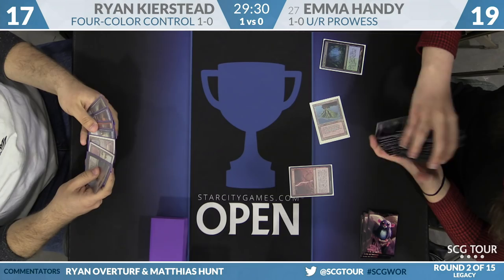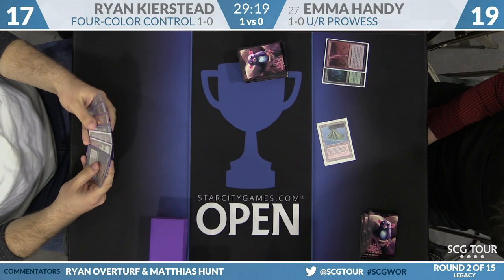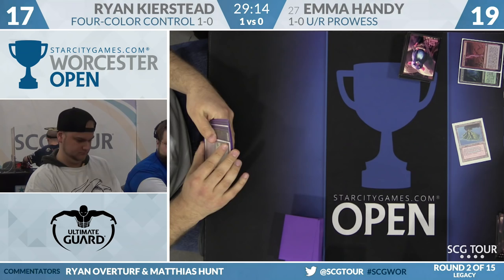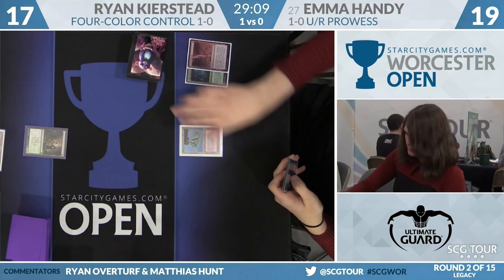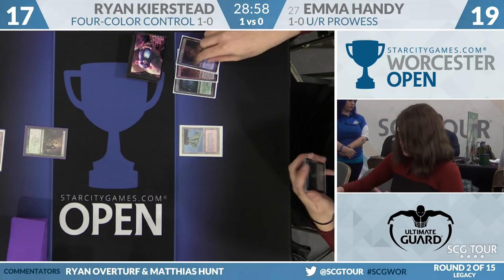Wouldn't be the least bit surprising to see a turn-three Sulfuric Vortex with that kind of turn-one action. Something like Storm Chaser Mage maybe on the second turn. This is a really loud play. We see turn one Deathrite Shaman from Ryan, cast off Badlands — interesting. He's got four red cards in his main: two Lightning Bolt, two Kolaghan's Command. For Emma, Storm Chaser Mage on turn two hits Ryan down to 16.